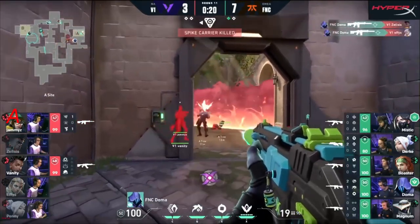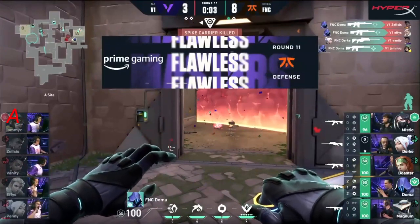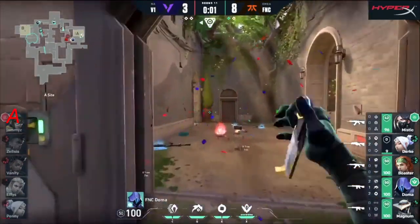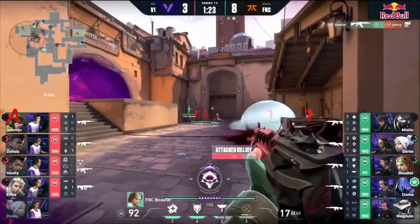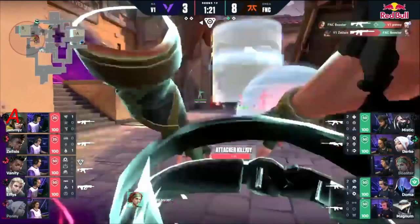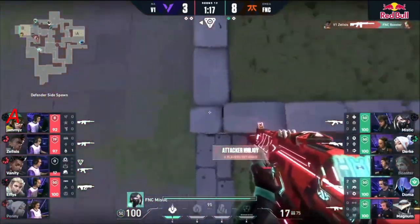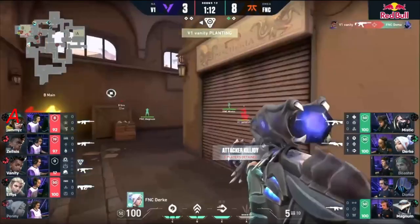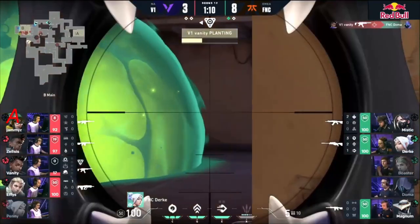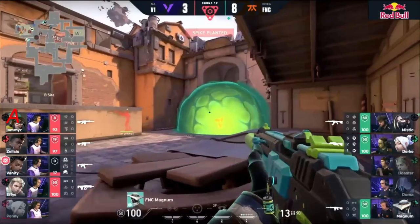Doma playing a cheeky little off-angle — potentially a one and done, but everybody knocking on the door. Good for the first — oh my word, Doma is playing insane! Quick zone off on B — look at everybody stacked up here. Durka already on the flank, finds the first. This utility crunch just to get out towards B is so much. TP towards the back of boathouse — Doma actually tries to commit but Vanity finds that freebie.